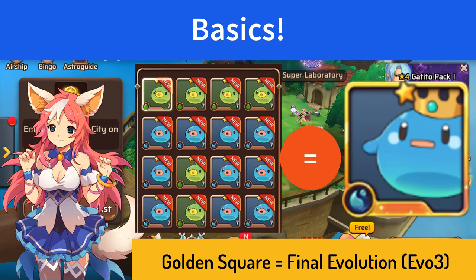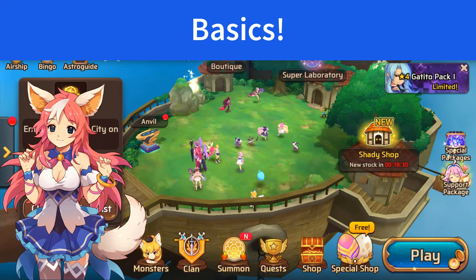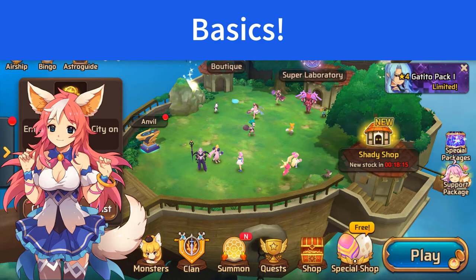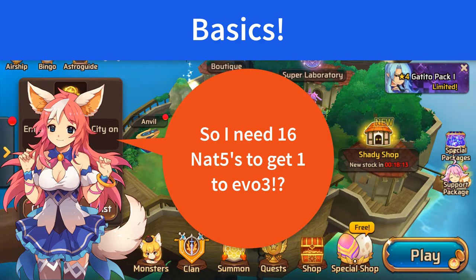You need 16 of whatever monster you have in order to get it to its final evolution known as Evo 3. Because of the naming of monsters, many of us refer to them by their Evo 1 name even at Evo 3. Take the game's mascot Miho for example — an Evo 3 Miho is technically called Horan but it's easier for the majority to call her Miho.